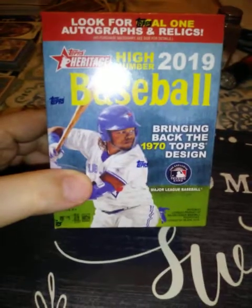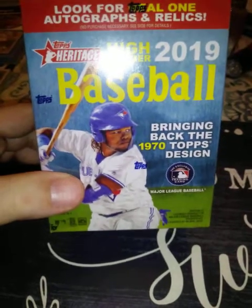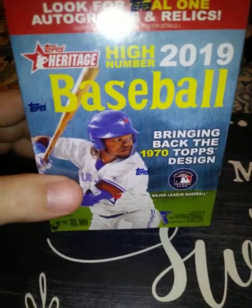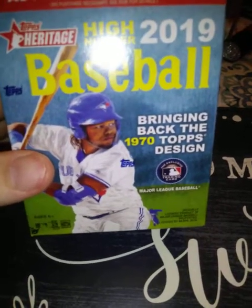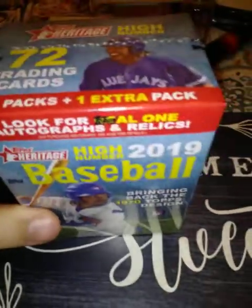I've got a lot of these already but I'm missing a couple of the key rookies in this set. I wanted to open another box and test my luck. I haven't gotten a Tatis or an Alonzo yet. I do have two Eloys and a Vladdy so I don't need those, but I'd really like to find an Alonzo, a Tatis, an auto, or a relic.